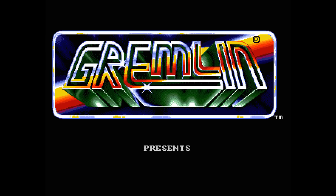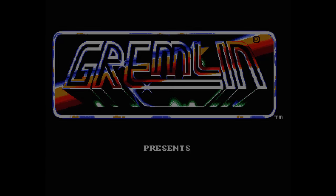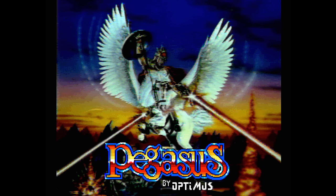Hi there, welcome to another Lemon Amiga game guide and review. In this week's episode we'll be checking out Pegasus, developed by Optimus and published by Gremlin Graphics, and released to the public in 1991.